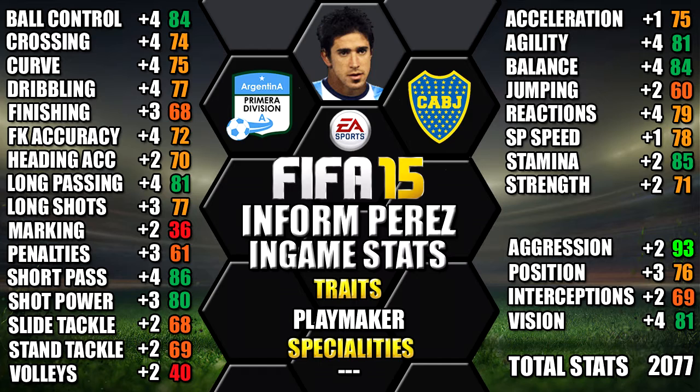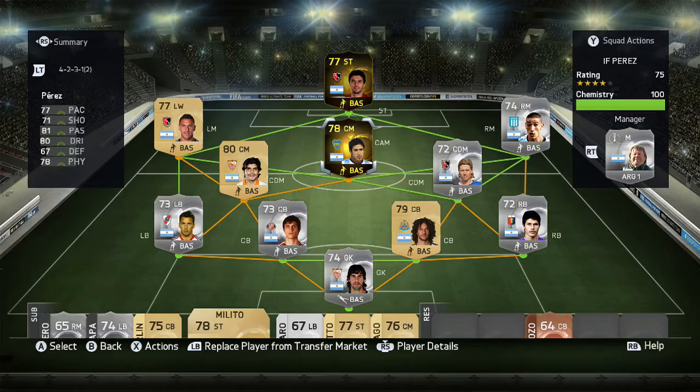We've also included all the upgrades over his non-Informed as a comparison, so you can see each individual stat upgrade. This is the team we used Informed Perez in — a 4-2-3-1 Argentinian team with Perez at CAM.